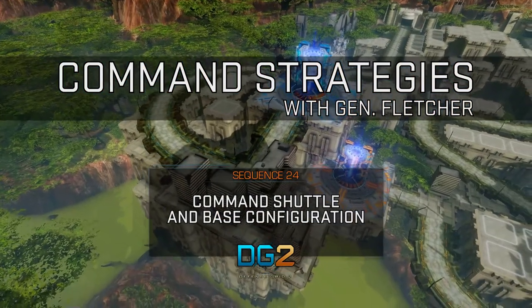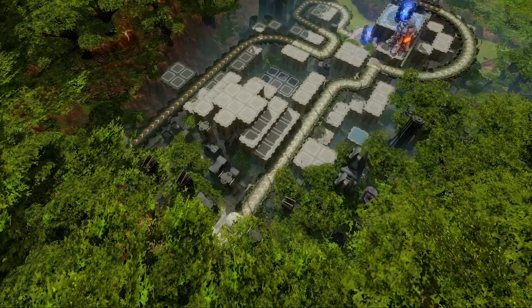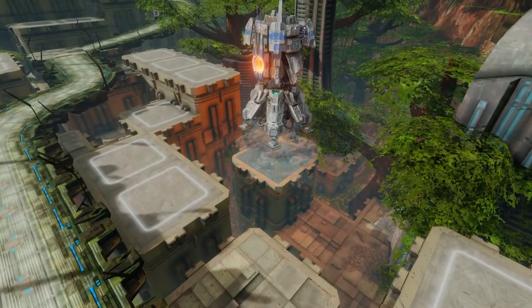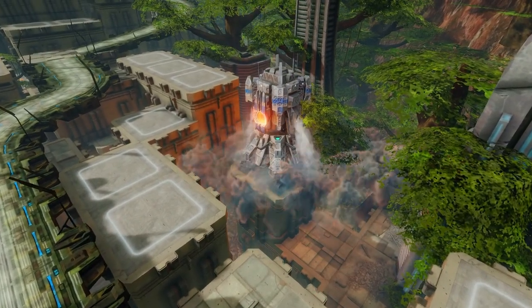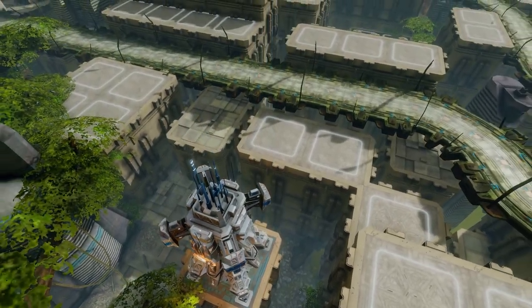Our journey ahead will lead us to encounter new bases and technologies that will help us defeat the alien invaders. Accessing the bases of the outer colonies will require a direct connection to the grid, but you can depart Endurance using a command shuttle and land planetside to make that connection.